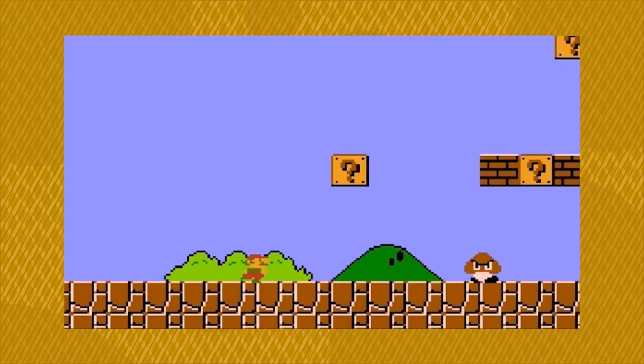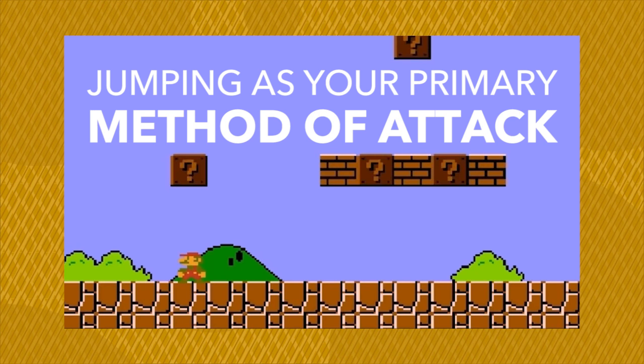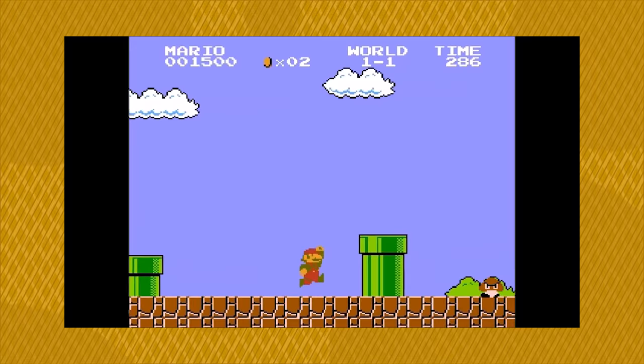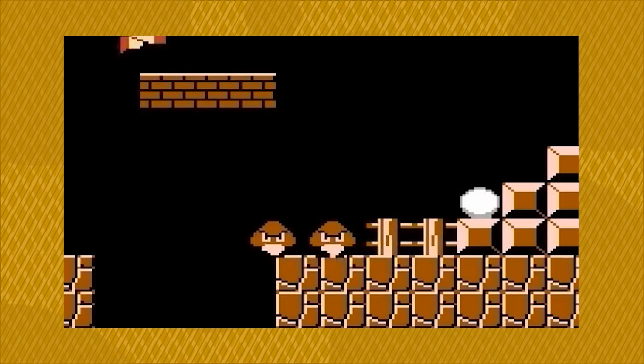Besides just getting past the Goomba, there is also the possibility of the player landing right on top of it. If the player does this, the Goomba is then killed, which establishes jumping as your primary method of attack throughout the game. The placement of Goombas throughout 1-1 also shows how the Goomba reacts to other objects and enemies in the environment — unless there is a wall or another enemy in the way, the Goomba marches forward, even if it means falling into a pit.